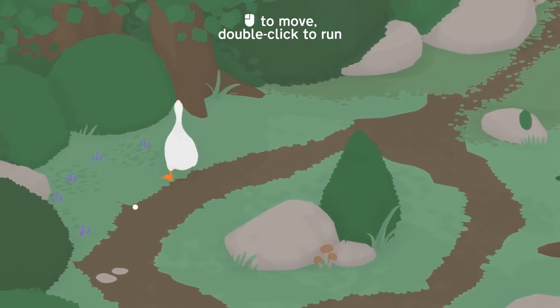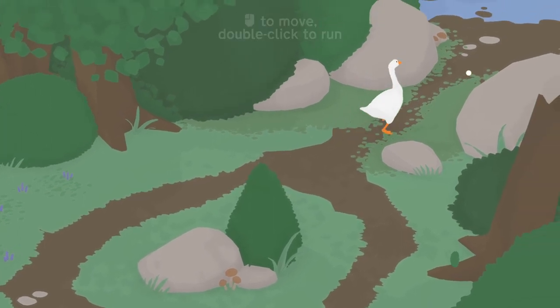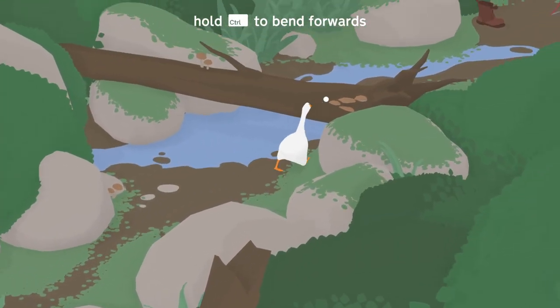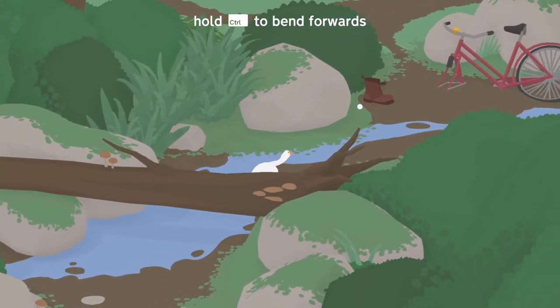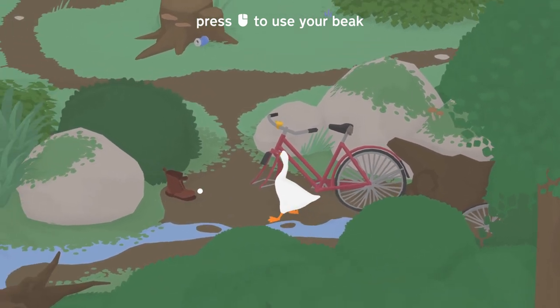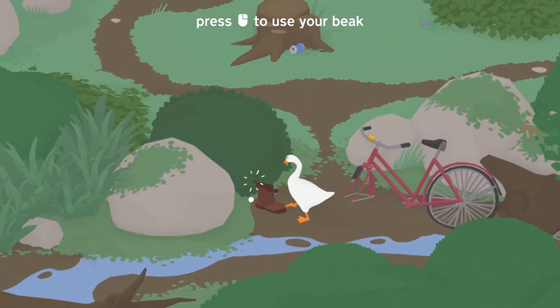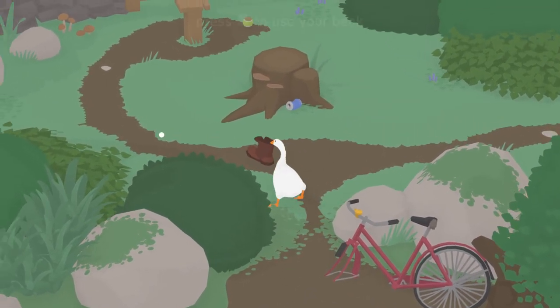So I don't actually have full control — it's a mouse game. Well, it's obviously not purely a mouse game because you can hold space to honk and press control to bend over. Use the right mouse button to use your beak. I got a shoe. What do I do with this shoe?